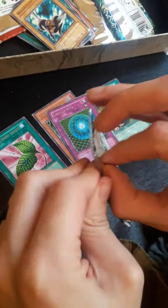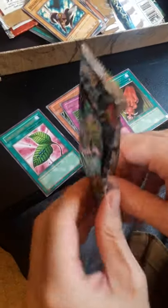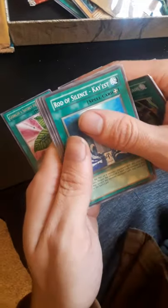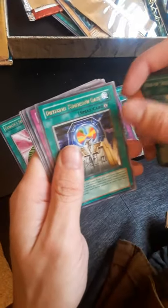Dark Crisis. Hoping we get something good. Token Thanksgiving, Keldau, Dragged Down into the Grave, Rod of Silence, Chaos, Different Dimension Gate, Battle Scarred, Falling Down, Dice Re-Roll, Sasuke Samurai — and Sasuke Samurai.